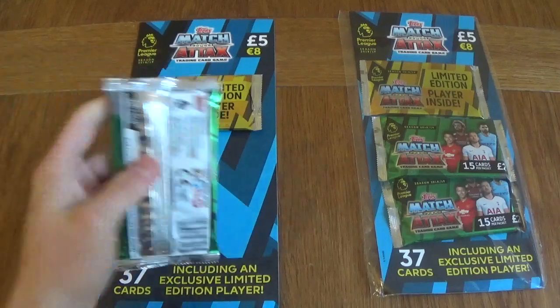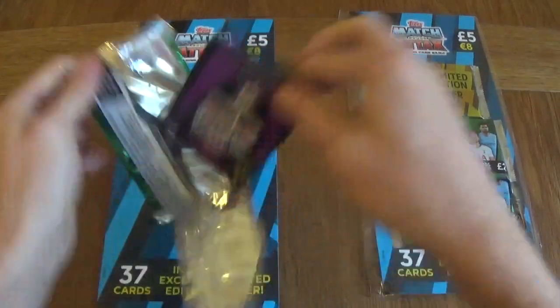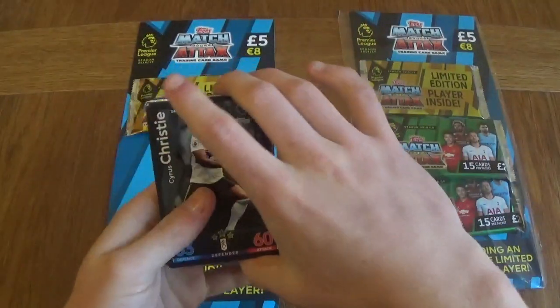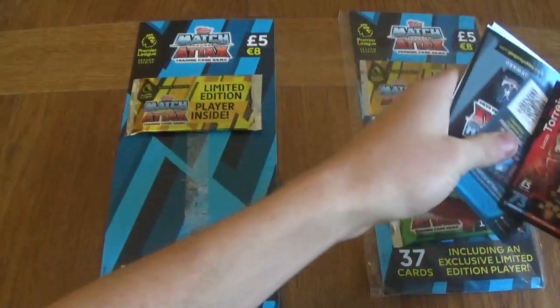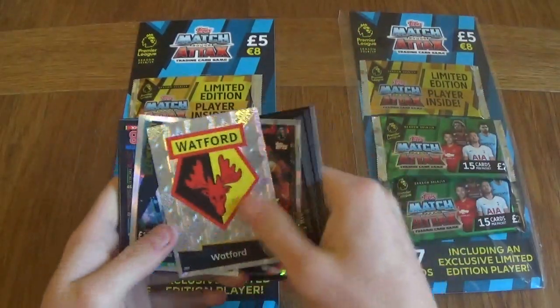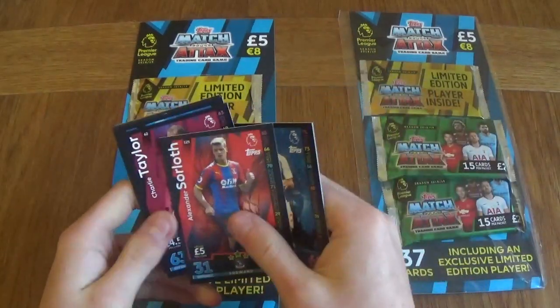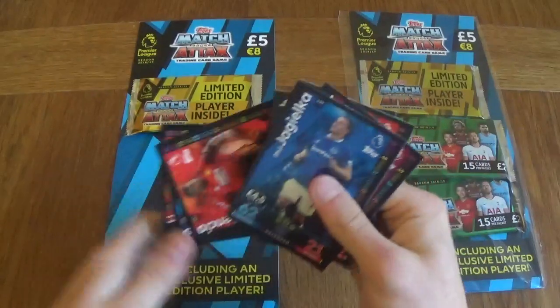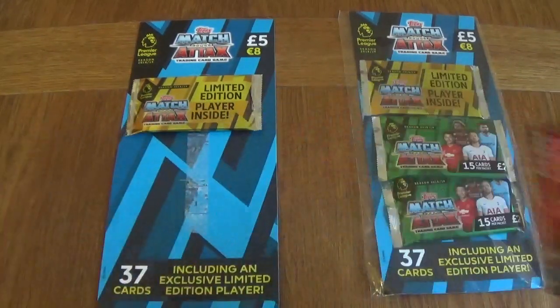Let's move on to the second 15 card pack. We've got Christy, Pogba, Defoe, Torreira, Zaha — a star player. What's the badge? Ederson man of the match card, Solymarche, Soloth, Taylor, Jagielka, Valencia, Hugo Lloris, Lossal and Cedric.